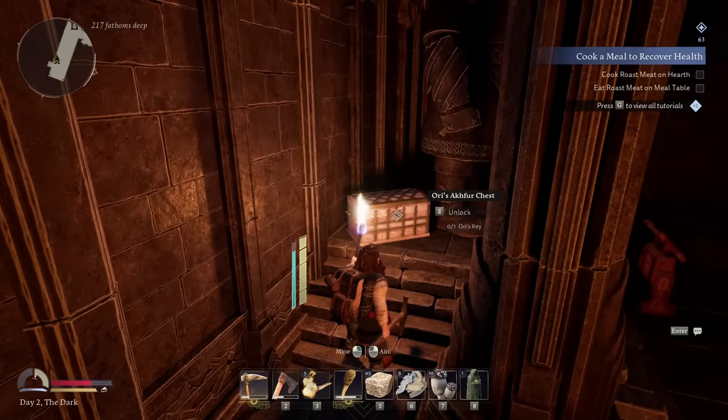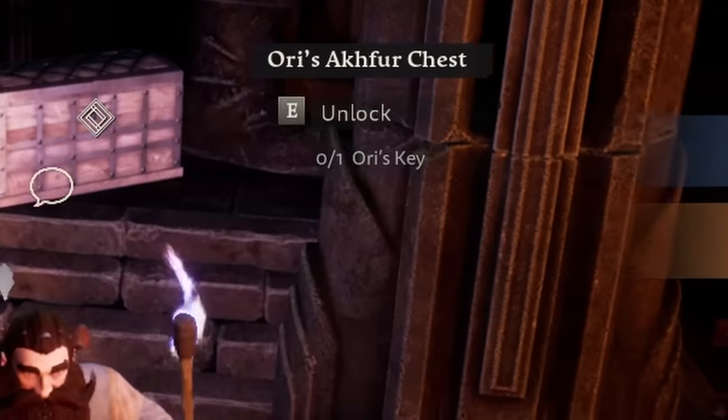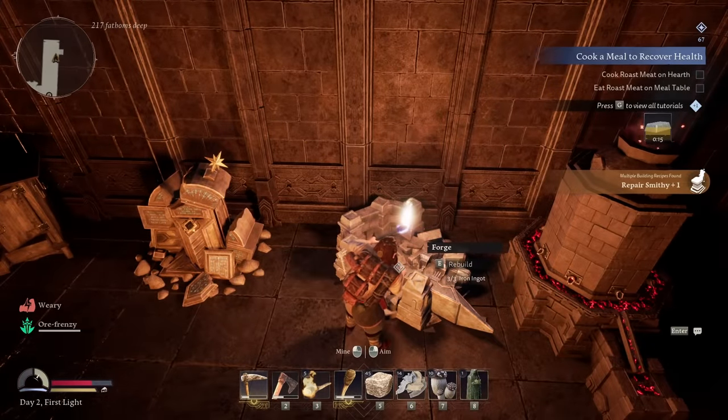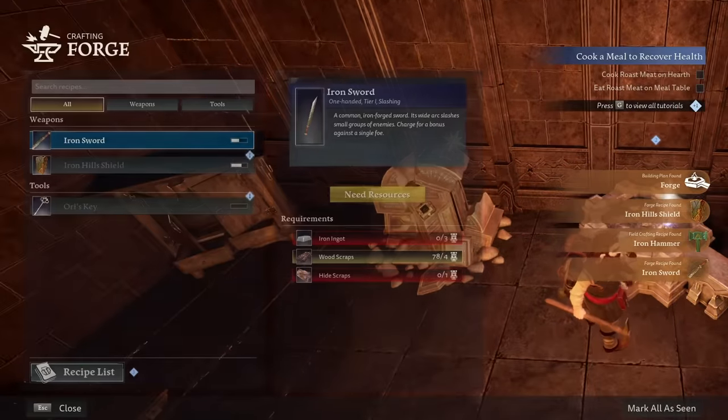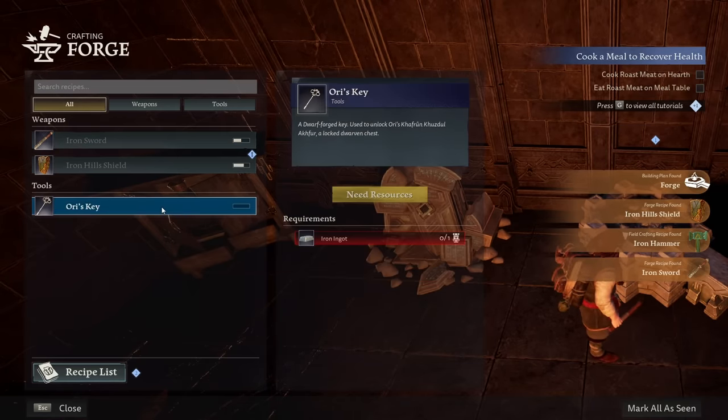There's a box back here — why didn't I see this? Ori's box. And an Ori's key — we have to find that. We have three iron ingots that I just got. We can repair the forge now. The forge has been recreated! I can make an iron sword now. And we can create Ori's key!